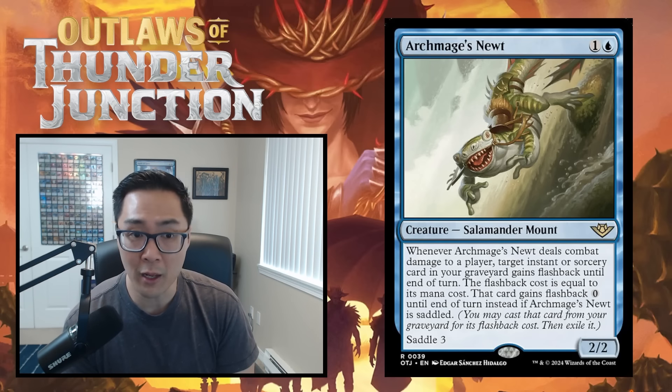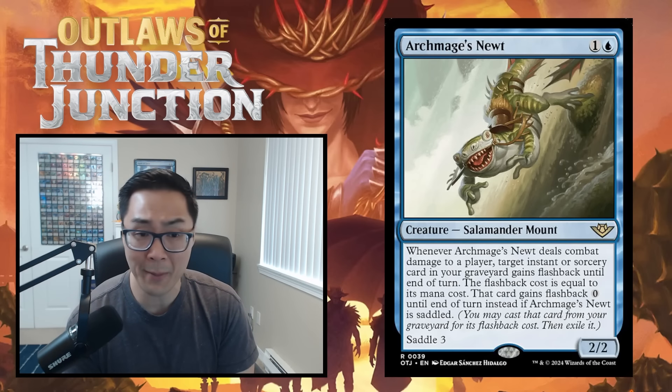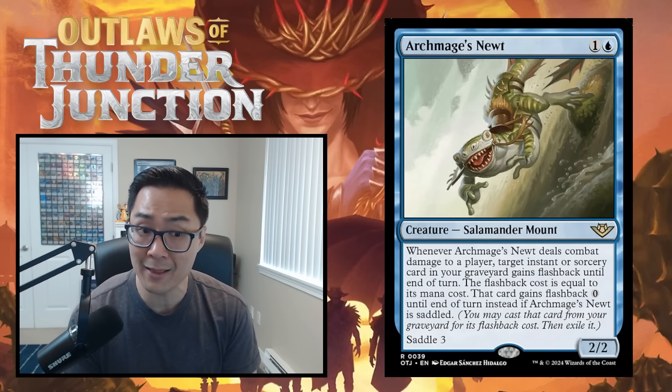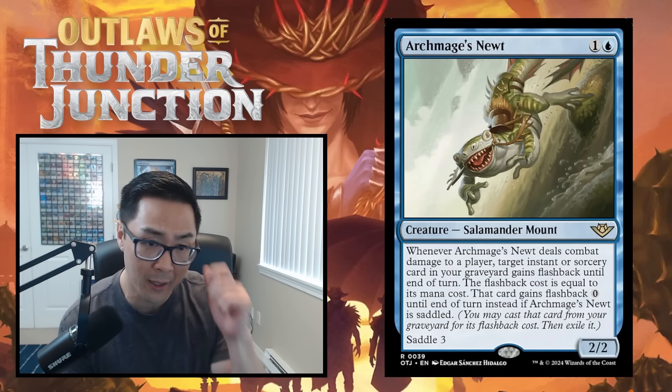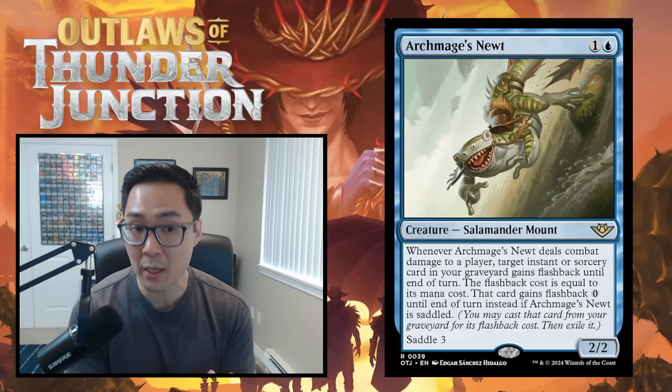Plot cards are spells you can pay an upfront mana cost for and exile at sorcery speed. Then on any later turn — not the turn you plotted it — you can cast it for free, allowing you to set up future turns.